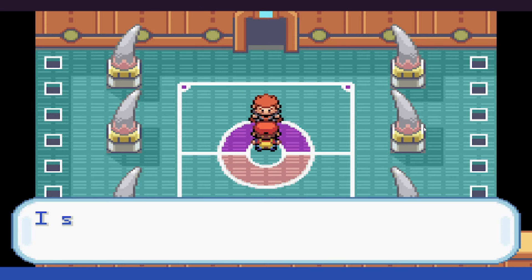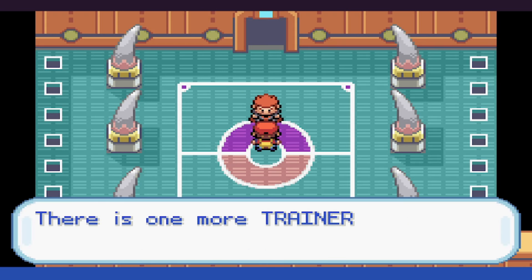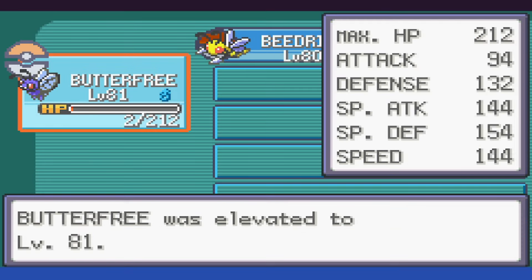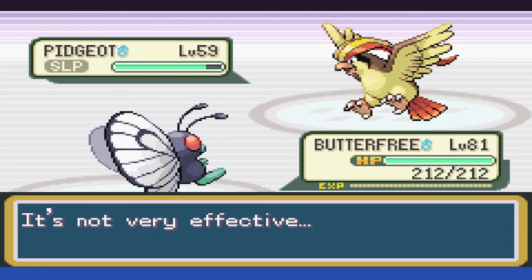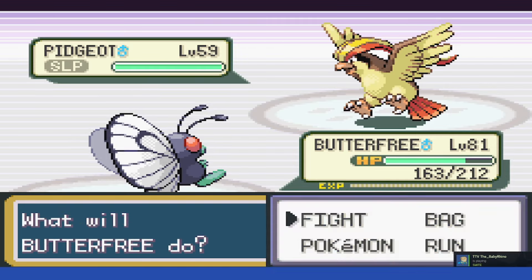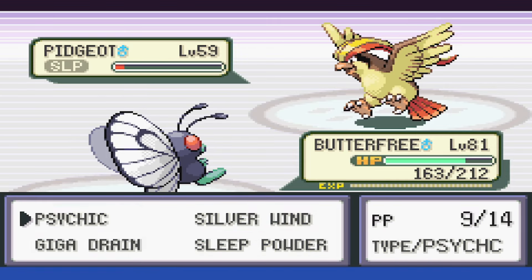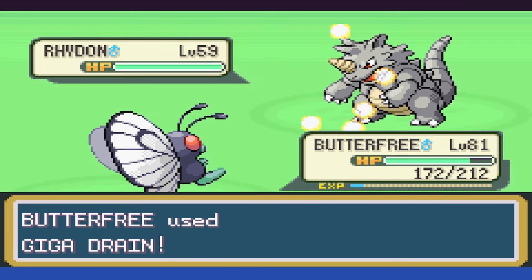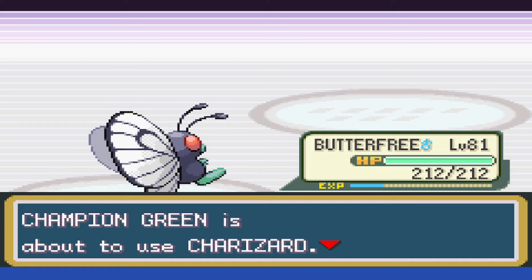Before the rival battle, we once again have to do the Rare Candy heal trick and use some Elixirs to top off our PP, then go to fight our last battle. We start with Pidgeot, putting it to sleep and getting the Silverwind boost, spending the rest of them putting it back to sleep — it wakes up and we take it down with a Psychic and Giga Drain. Rhydon is out, and we switch to Giga Drain to heal up any HP we may be missing, and take it out.